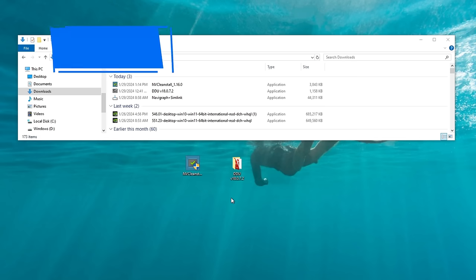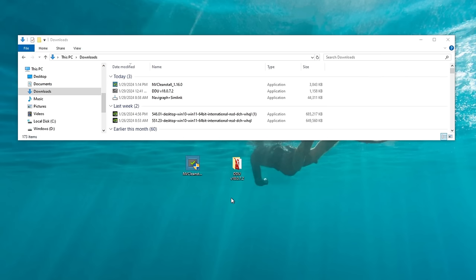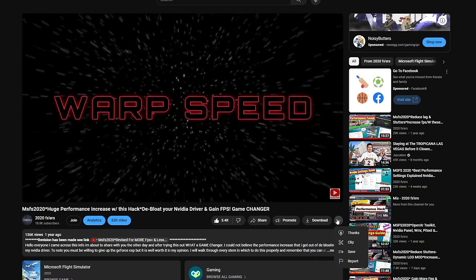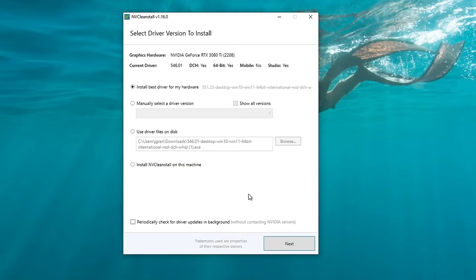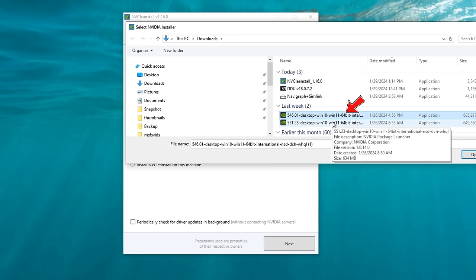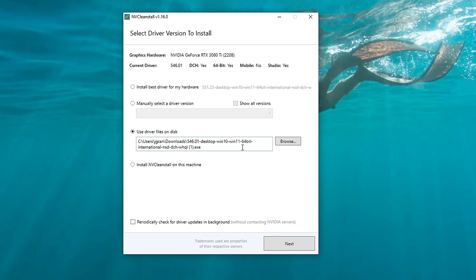Now that you've downloaded your driver, we're going to create our own custom driver version to install on our PC, using the NV Clean Install application. Open NV Clean Install. For the first time opening the application, this is what it should look like on your screen. Go over and click 'Use driver files on disk,' then choose the driver you just downloaded from NVIDIA. The installation file will populate in the box below. Once finished, hit the Next button.